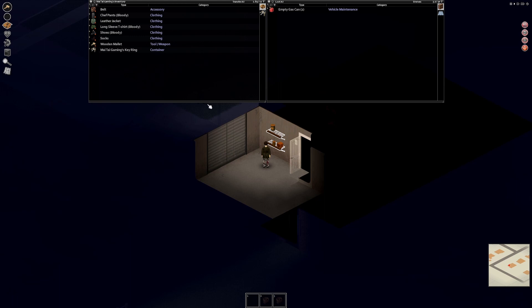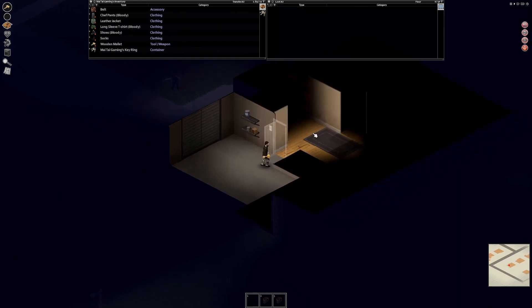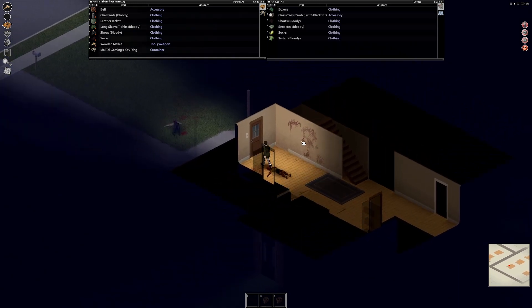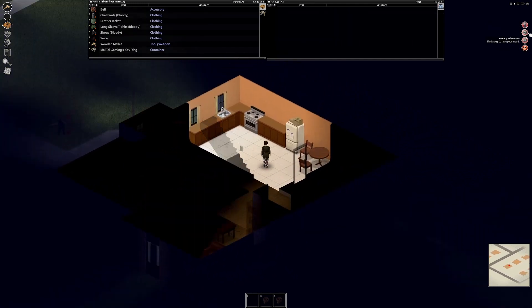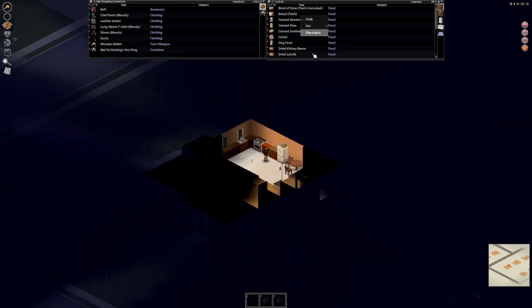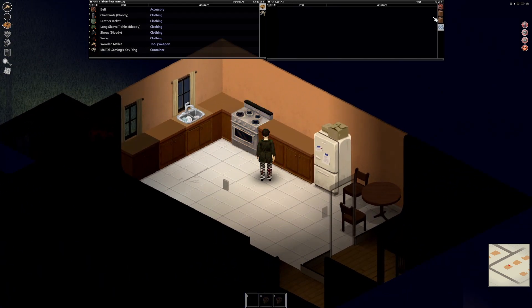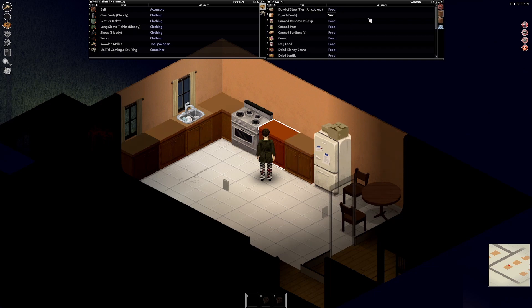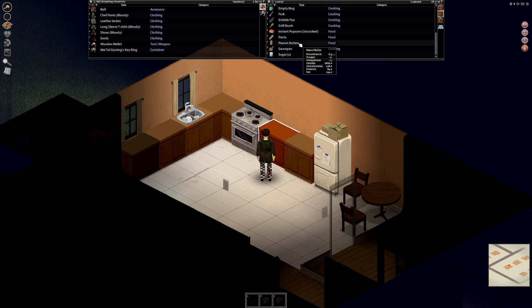Just want to take a check in here. Empty gas can — I've learned that that is a valuable thing later. So right now we are hungry, bored, a little sad, and agitated. Let's go ahead and see what we've got here to eat. I've been putting most everything in here.